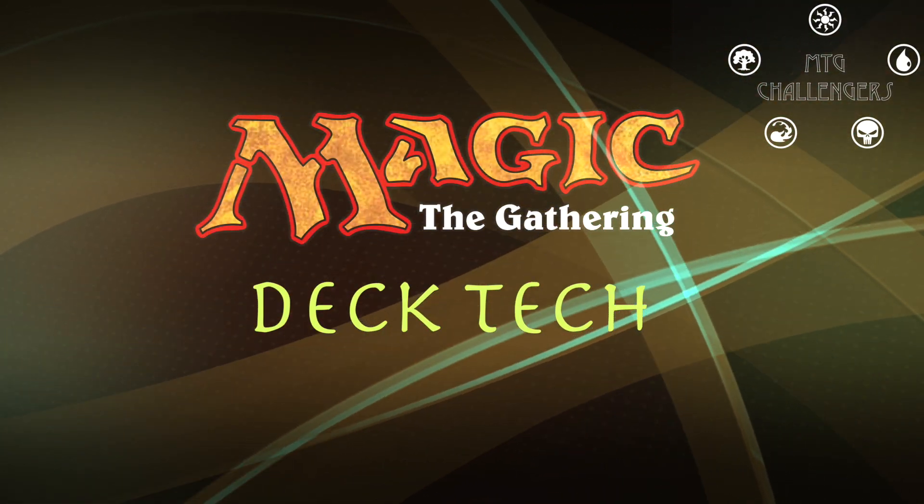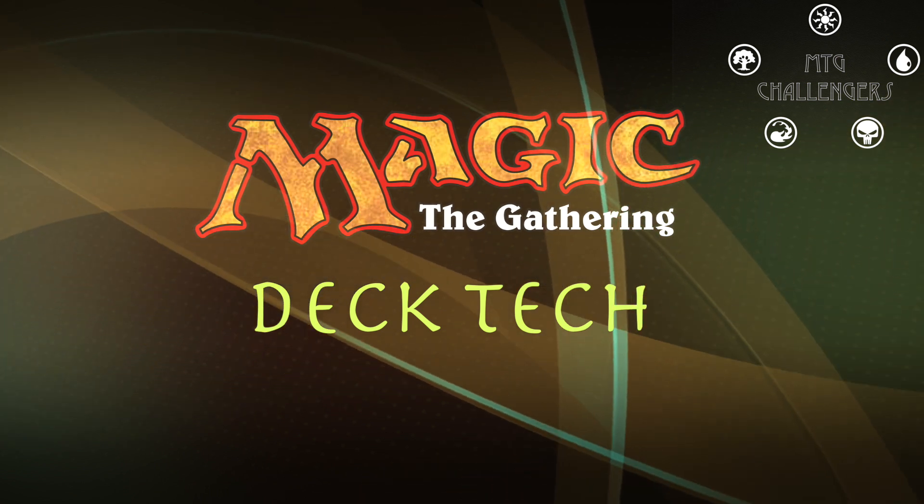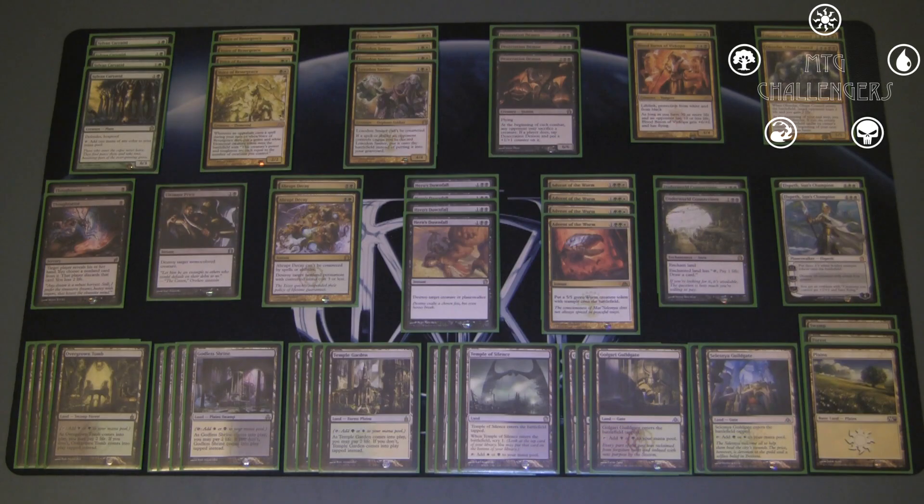Hey everyone, Aaron here from MTG Challengers, and welcome to another Magic the Gathering deck tech. Today's deck tech is going to be over Junk Midrange. For those of you that don't know, in Magic, the word junk refers to the color alignment of green, white, and black. It's a color combination that I really enjoy playing. I think it has an excellent balance of disruption, removal, and creatures. This is probably my favorite deck I've built so far in this season of Theros, and it's been doing really well for me. So without further ado, let's get started.